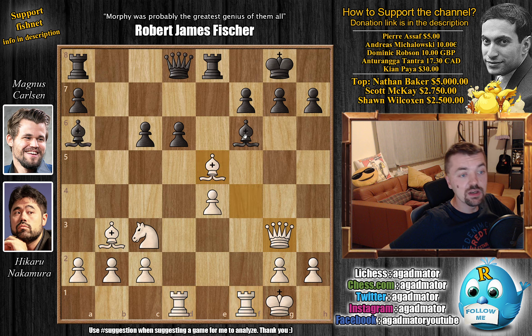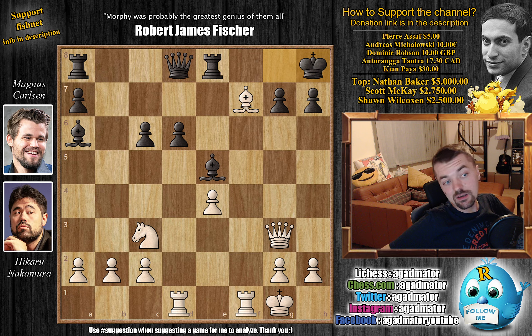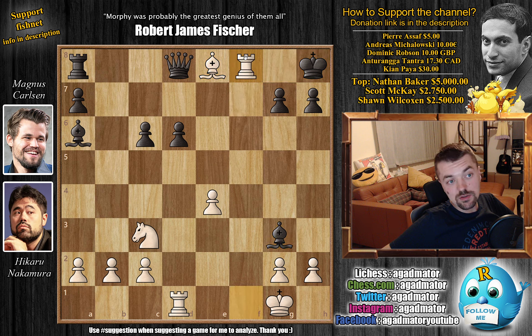So, after bishop captures on e5, Carlsen recaptures, attacking Nakamura's queen. We have bishop captures on f7 with check, king to h8, and now, as the queen is still under attack — feel free to pause the video and find Nakamura's move. Congratulations to everyone who finds this: it's a Zwischenzug, a nice in-between move. Before deciding what to do with the queen, bishop captures on e8! The point is that if you go for the queen, Nakamura has rook to f8 checkmate, as the bishop blocks the queen's path to the f8 square.